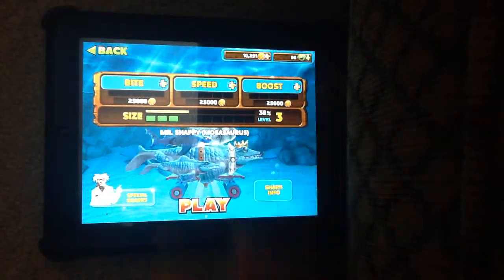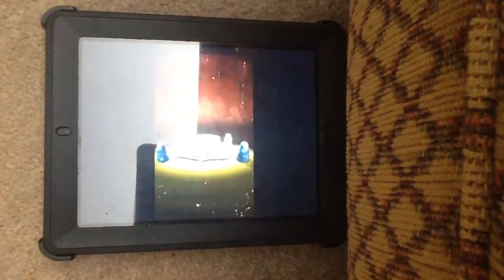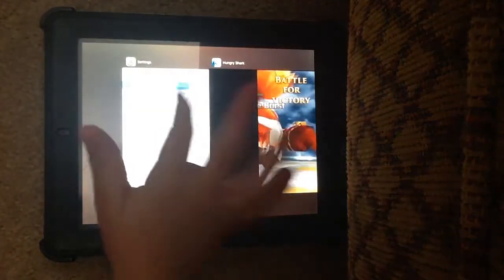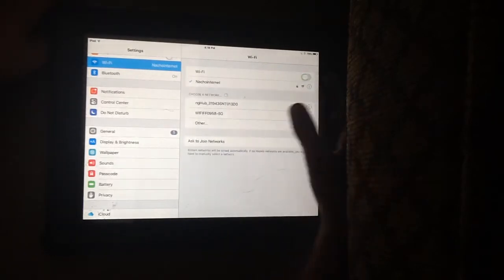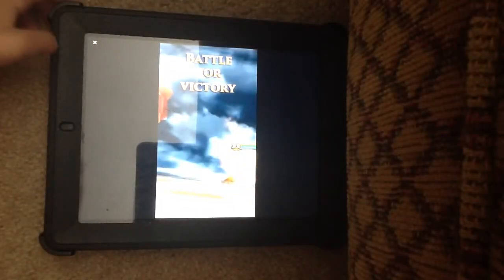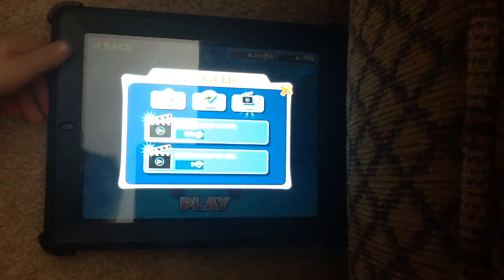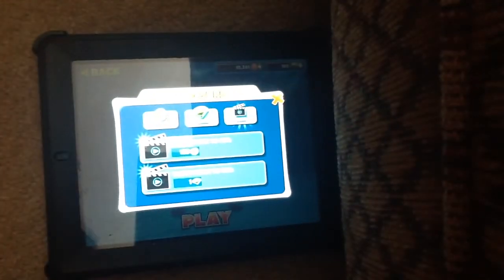So first what you do is you hit this to watch videos, click a video, just wait a few seconds — not halfway through the video — hit the home button twice, then hit your settings and click your Wi-Fi off, hit it again, go back to your game, then hit your X, and each time I hit it, it gives me free gems and coins because of that.